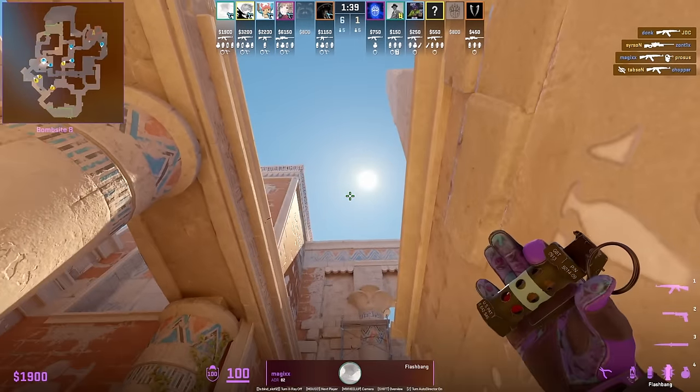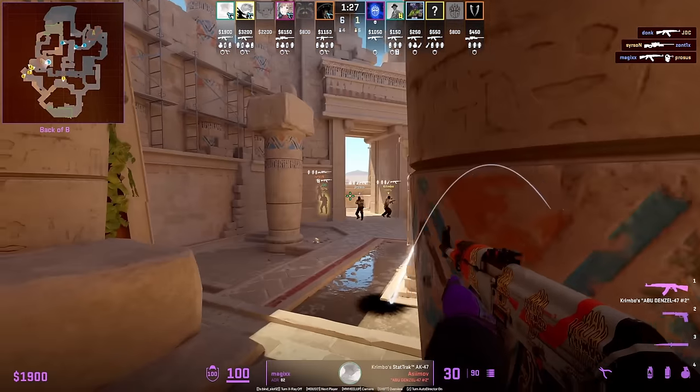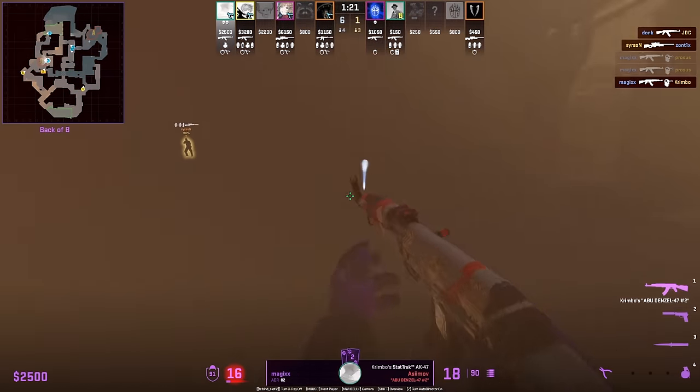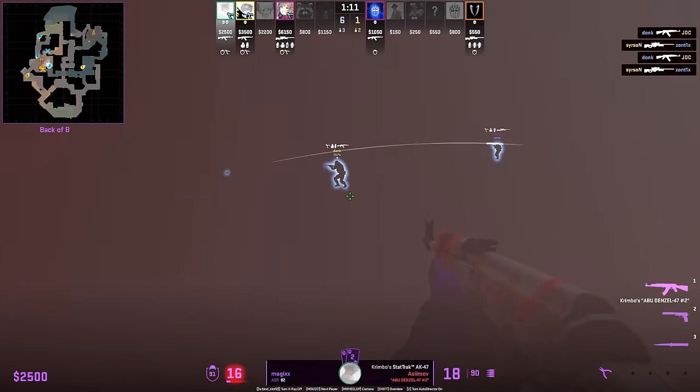Matches is on an island and throws the sun flash, which lands perfectly setting him up for the first frag. He swings and gets the second frag, then deploys a defensive smoke and defensive molotov buying a lot of time for teammates to rotate.